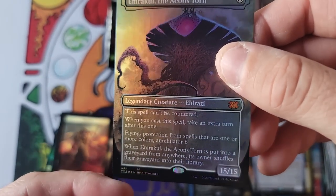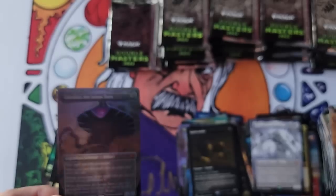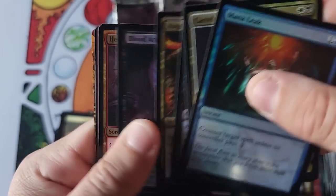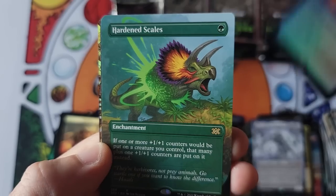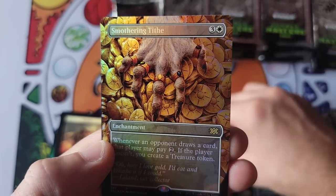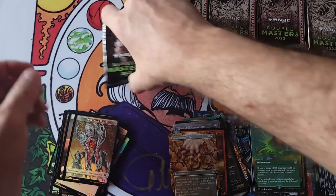Okay — Emrakul non-textured, borderless foil. Unbelievable. So we had a box with two Imperial Seals, and we just had a pack with two Eldrazis. This is a flippin' wild one. Force of Negation OG artwork, Hardened Scales — is this a Full Monty Smothering Tithes? It is. Big old Smothering Tithes — godly.